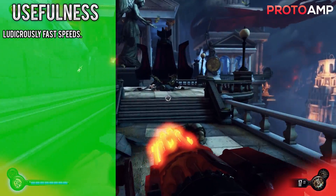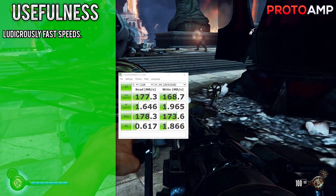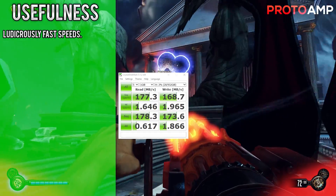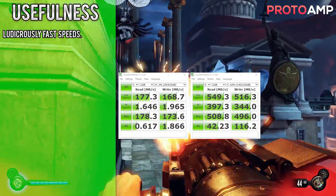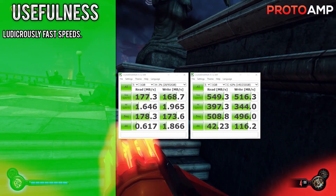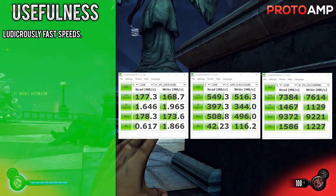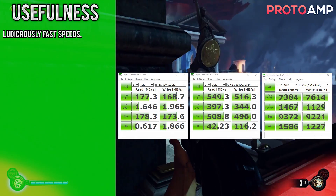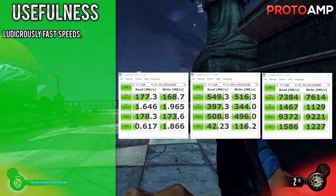Granted, some of my write speeds are still pretty low, but my read and write speeds for my HDD were about 180 MB/s read and 170 MB/s write. Compared to that of an SSD — my 850 EVO — which shows 540 MB/s read and 520 MB/s write. And now as for the RAM disk, as expected it runs circles around the SSD, with read speeds of about 7400 MB/s and write speeds of about 7600 MB/s. That's about 13.44 times faster read and about 14.75 times faster write speeds.